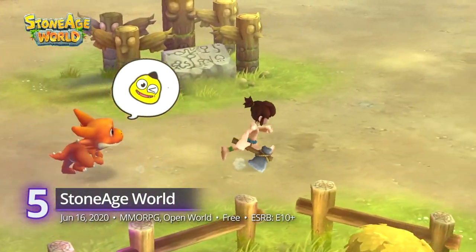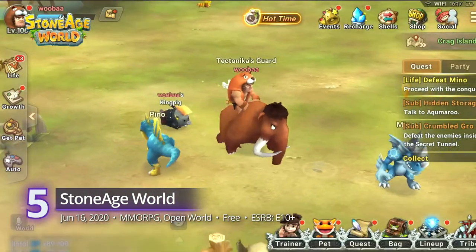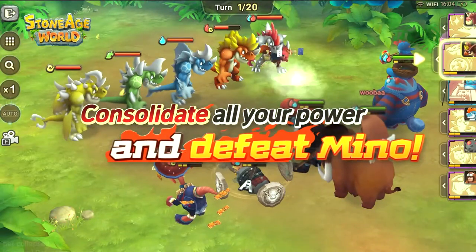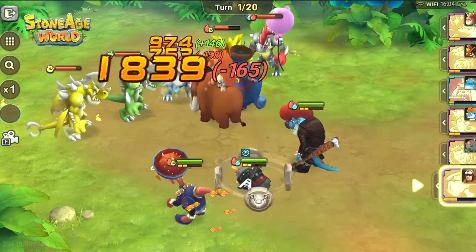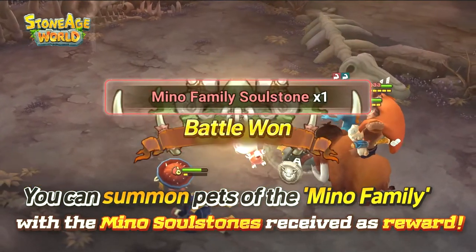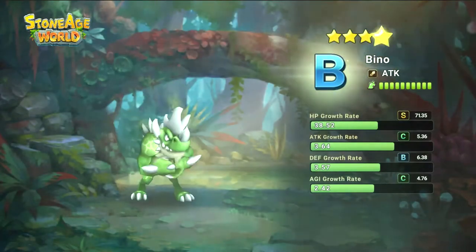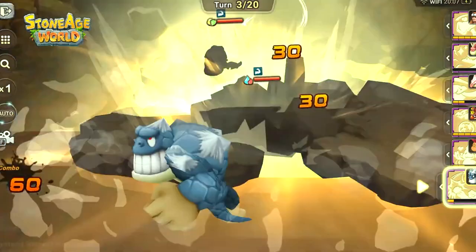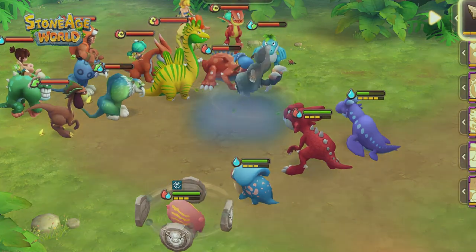5. Stone Age World. Another one of Netmarble's recreations of a well-known name is this primitive MMO. Dive into the world of Tectonica and play the role of Guardian in the coming rise of machine life. Aside from the usual MMORPG quests and storylines, it also allows you to collect pets that have elemental features much like Pokémon. These double the role-playing elements as you can level up and equip stat-improving items to both your pets and the trainers. Unfortunately, as a free-to-play game, that means a whole lot of grinding too. Otherwise, it's a wonderful blend of RPG and monster collecting, and it gets a gamerscore of 8.2.